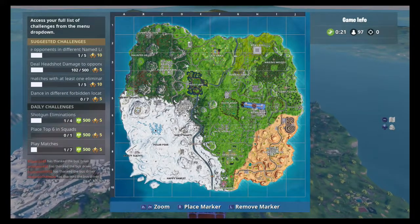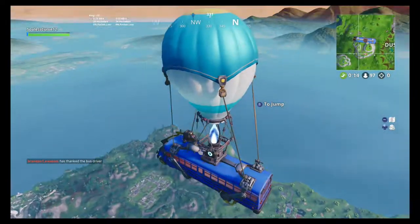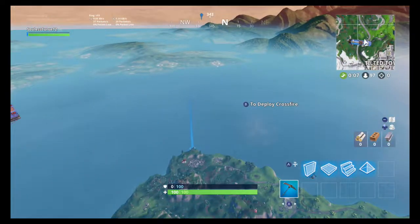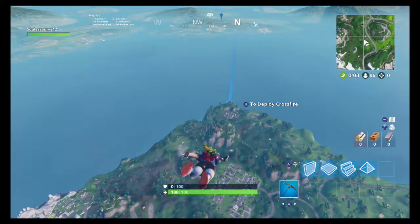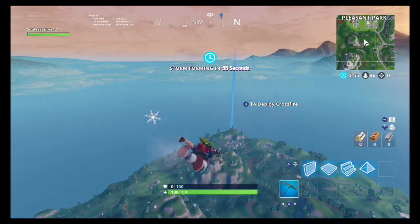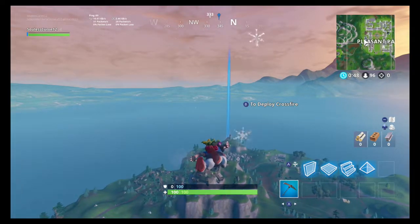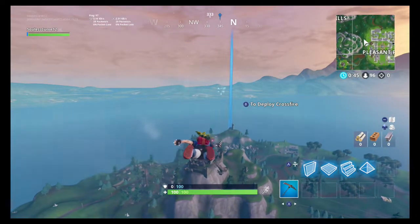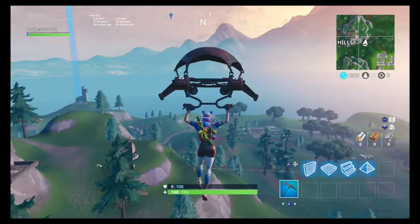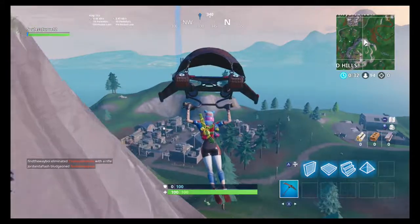For the first forbidden location, it's going to be up here north of Junk Junction. One tip I have is whenever you're trying to go for something random like the dance locations or dancing on top of something, if you have a choice of where to go, definitely go to the farther ones from wherever the bus comes in. So if the bus comes in over by Lonely Lodge, try to hit the ones on the other side of the map toward Junk Junction. That way you just have less people, because you have to be able to dance and find the sign.